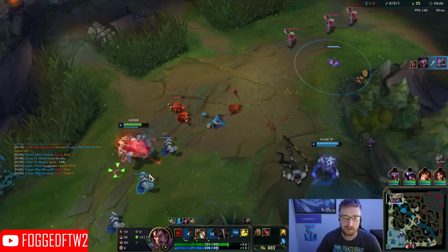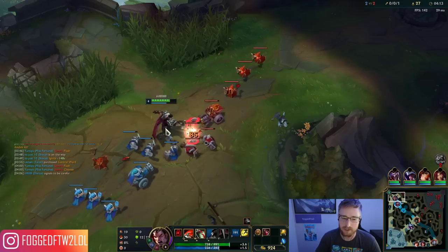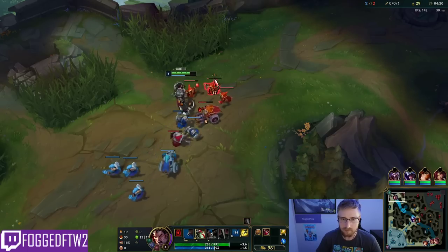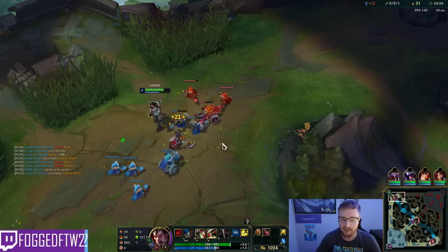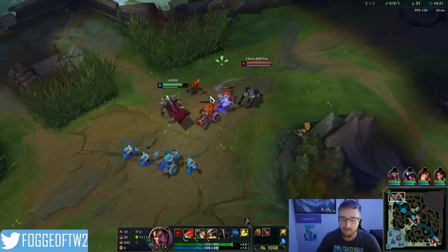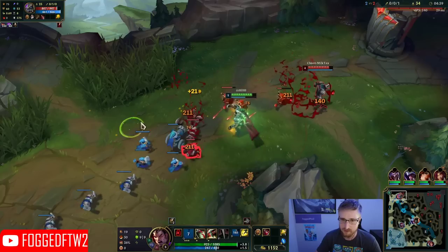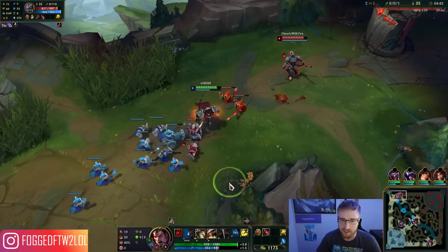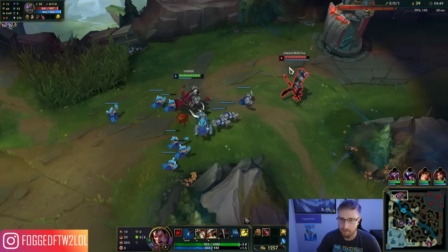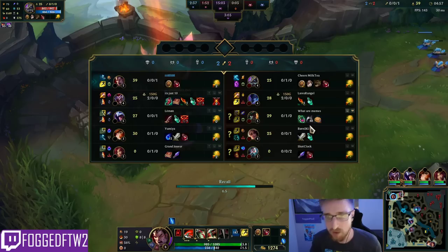Easiest kill, easiest way to snowball your lane. If I could have kept that frozen I could have set up another kill. We got Nasus's Ghost, so what we can do is repeat this again. All we have to do is get the wave shoving back towards us — stack the wave, shove it again, get the wave shoving back so we can do the exact same thing to Nasus again, except this time he doesn't have Ghost and I still have Flash. Crash the wave into turret and back.